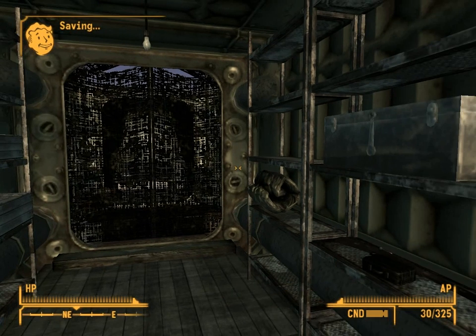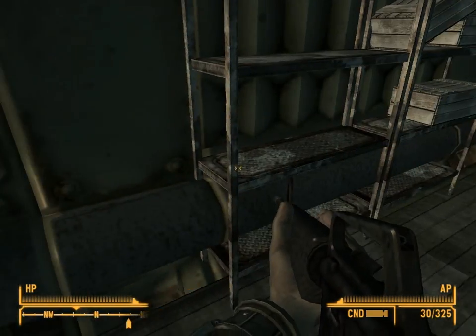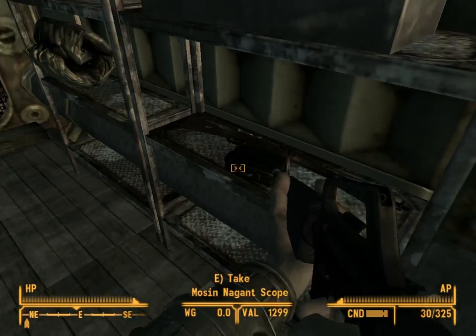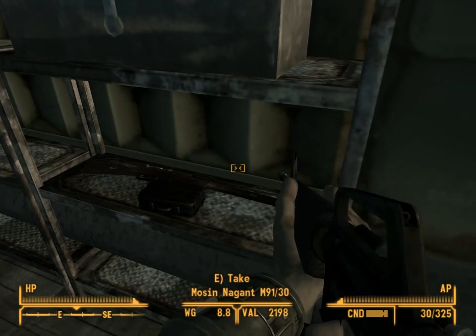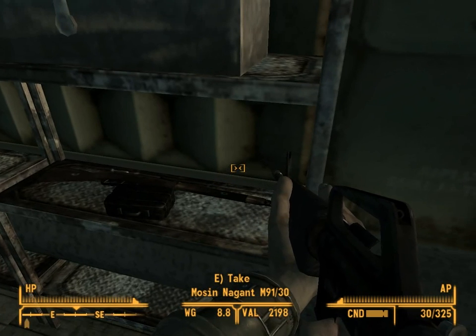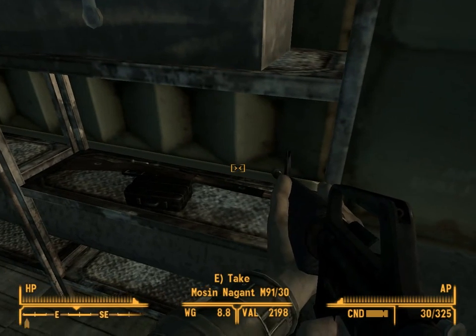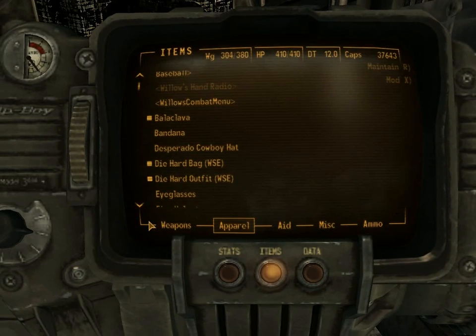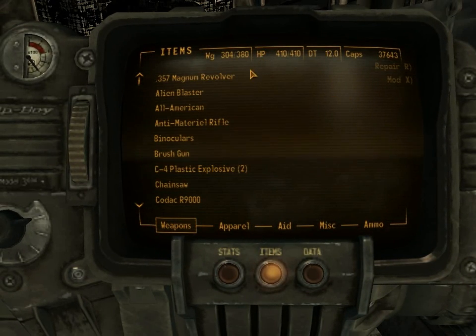Looks like we have a little bigger home over here. Get ready - this weapon is called Rescue Ranger. I also reviewed it in the last video, and looks like we also have a nice gun over here - Mosin Nagant M91. Let's check it out.